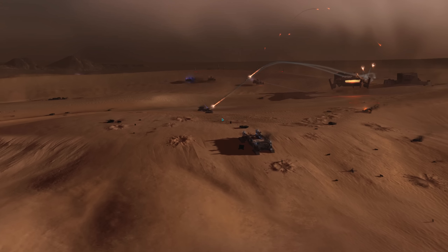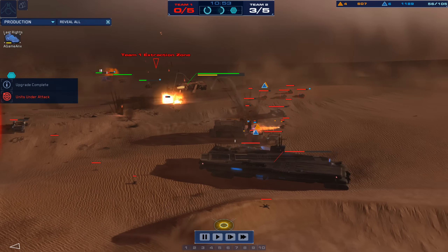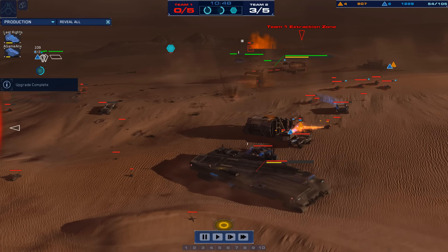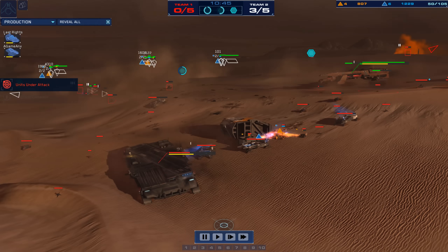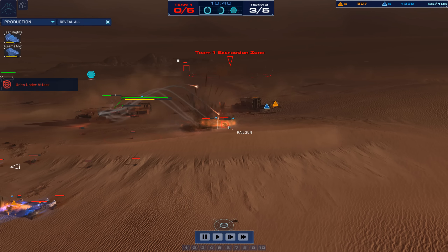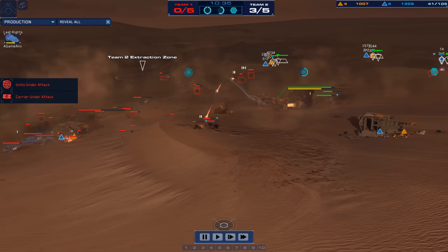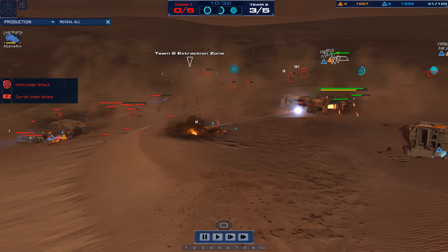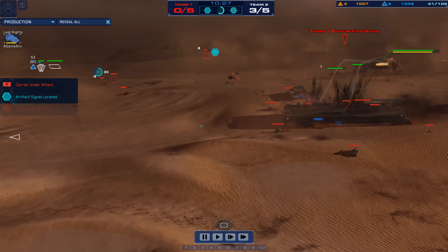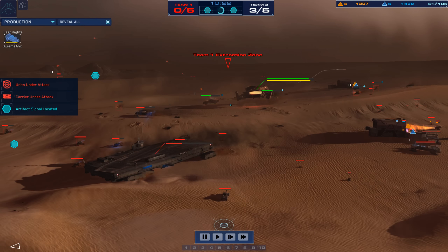Beautiful cruise missile hits here and A-Game is in trouble. His carrier continued to try and heal. I believe Last Rites probably has him on the ropes here. A-Game just does not give up. At some point Last Rites is going to have such an economy advantage that I think that's what's going to give it to him. But A-Game just fighting like a dragon, not giving up. His units just continue to push and fight. The two siege cruisers are fighting desperately to stay in combat.